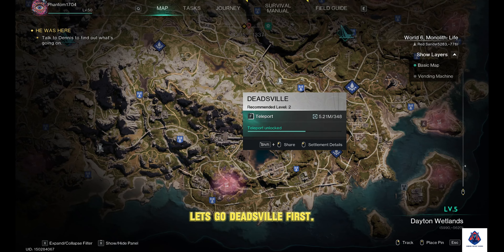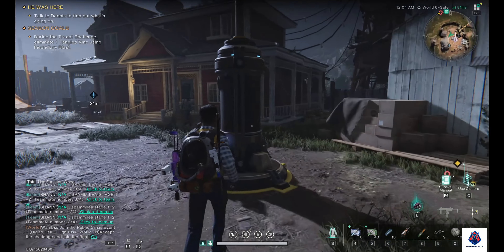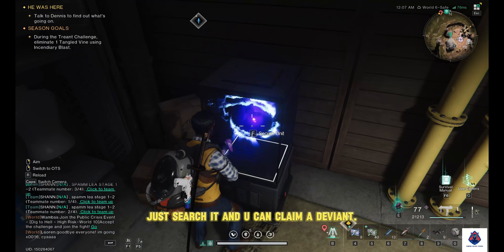Let's go to Deadsville first. Here behind the Teleporter Tower, you will find a Securement Unit inside the shed. Just search it, and you can claim a Deviant.